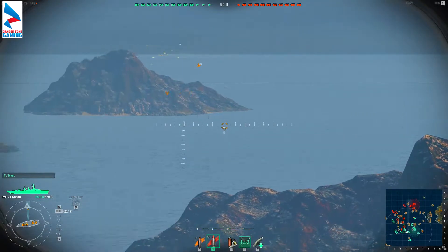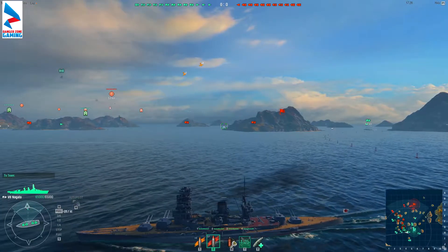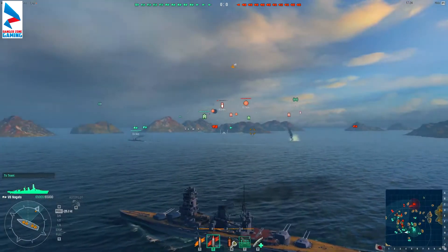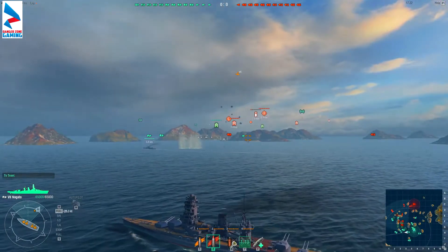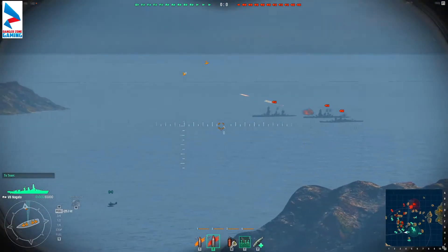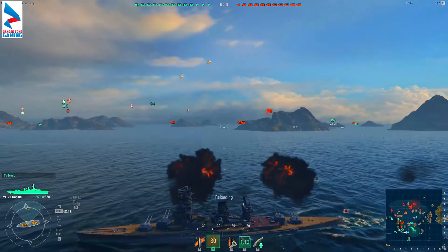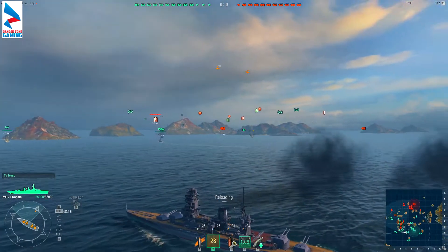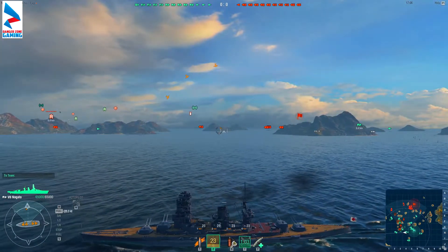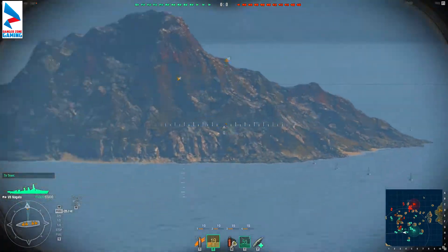The Nagato trades in the 14-inch guns that the Fuso has, and instead you get 16-inch guns. Unfortunately, let's try a full broadside, maybe we get lucky — but these guns actually have a slightly shorter range even when the ship is maxed out.